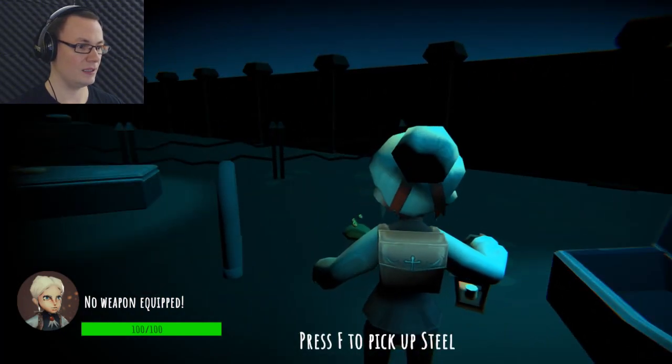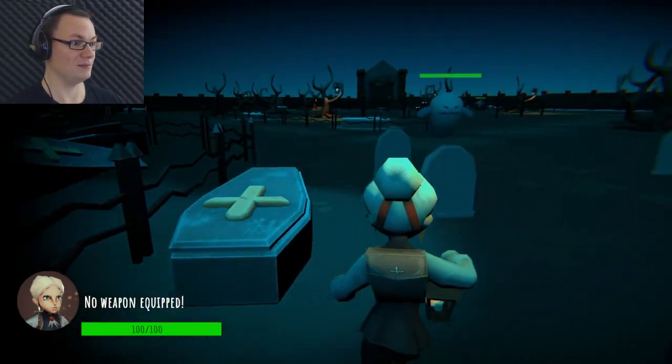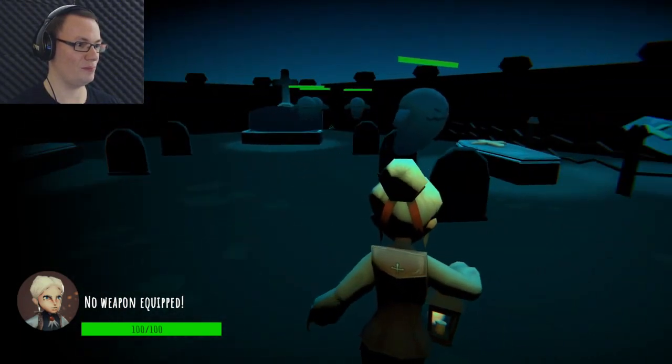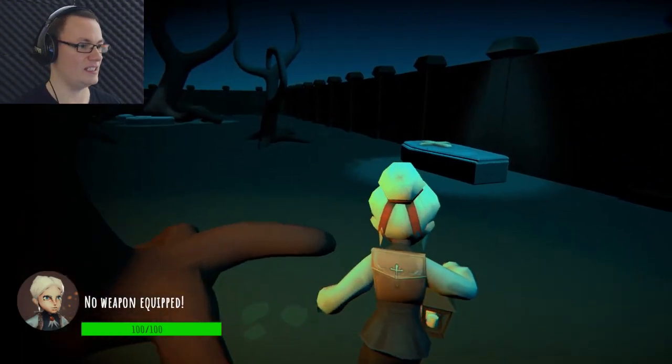I shall search these coffins and find items. Press F to pick up steel. Ectoplasm. And a ghost is behind me! Don't worry — if they get too close, I can swing my lantern and banish them. Okay, there's a lot of coffins around the area. I'll just gain a bit of distance from them.